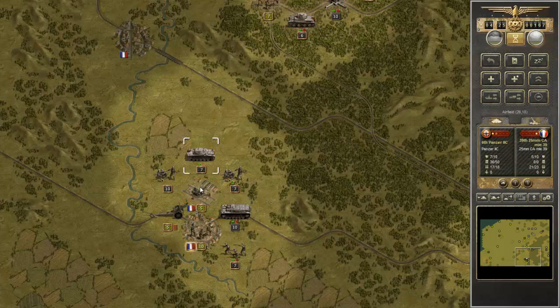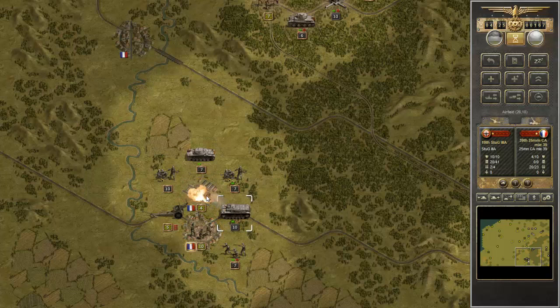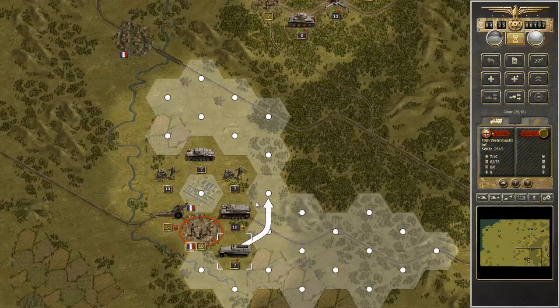The core units can now include minor nations like the Italians, which is a must for any campaign in Africa. The Germans never had more than 9 to 12 divisions in Africa — the Italians had hundreds of thousands. Maybe 100,000 Germans were in Africa at any one point, compared to 200 to 300,000 Italians. The Italians get no press, but they were definitely the larger forces in Africa.